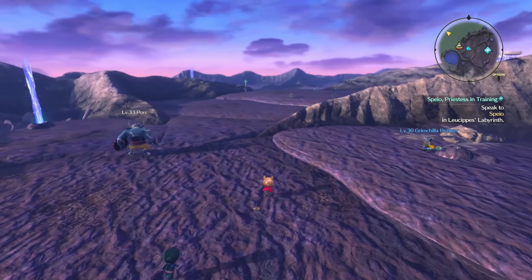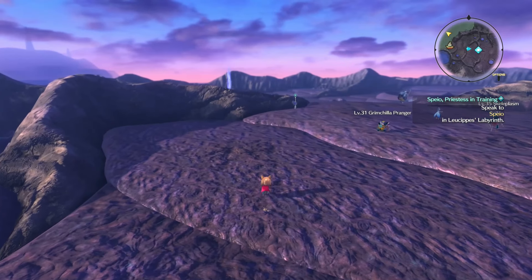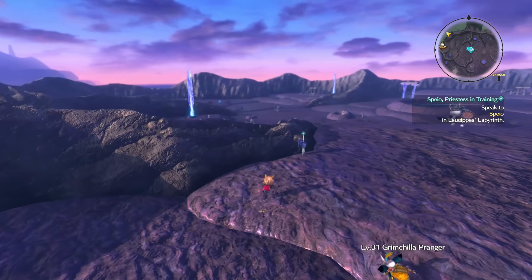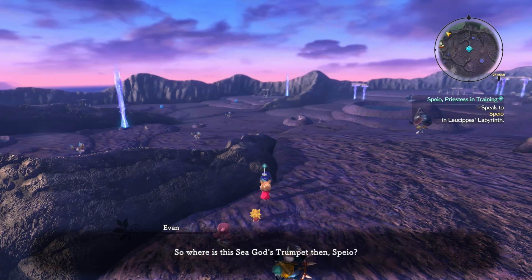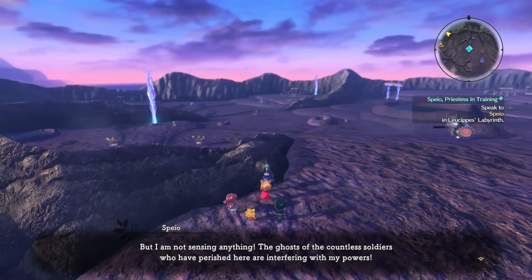You can do this quest in Chapter 6, which is when it first becomes available — right at the start of Chapter 6. Then we'll find Speio here, and speaking to her will bring up the new skirmish, which will appear just around this place.